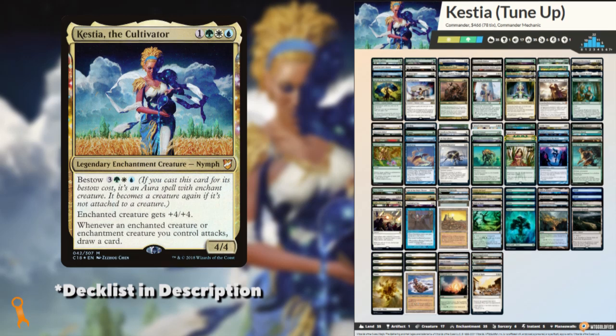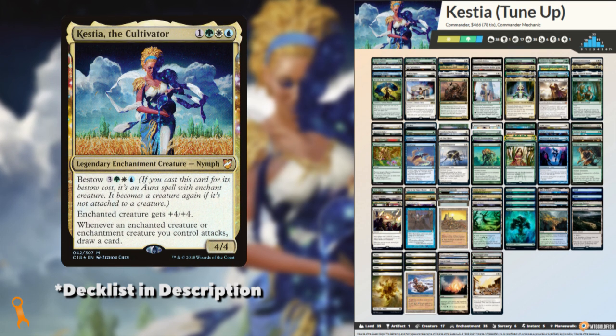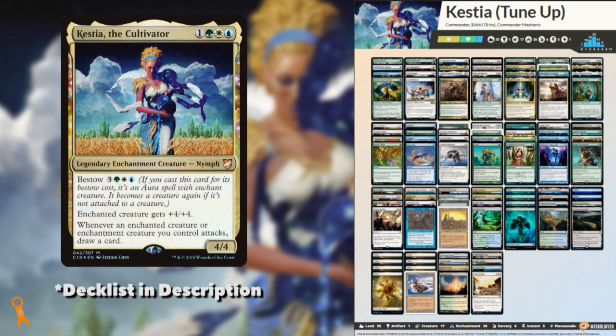So let's take a look at our revised list. I didn't put as many ramp pieces in as I had anticipated, just making room for Sol Ring and Sanctum Weaver, as the curve of the deck remains low and your enchantresses help make churning through new cards really easy to improve your consistency. With your commander and 8 other creatures in your deck drawing you cards, I think consistency is the name of the game. Cast enchantments, draw cards, profit.